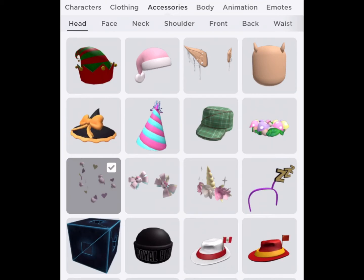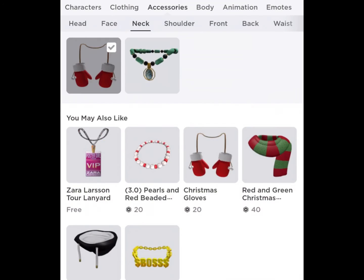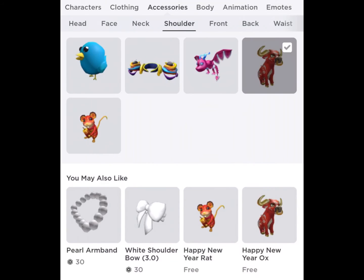Choose two or three hats that are good with your current look. Choose a neck accessory you don't use at all. Choose a weird shoulder accessory.